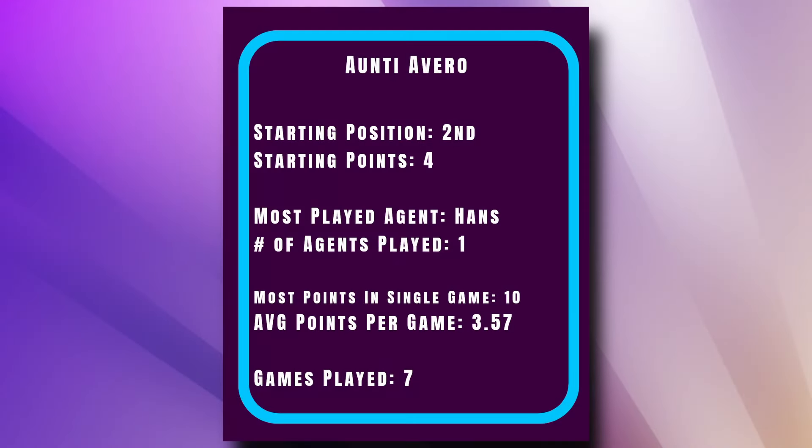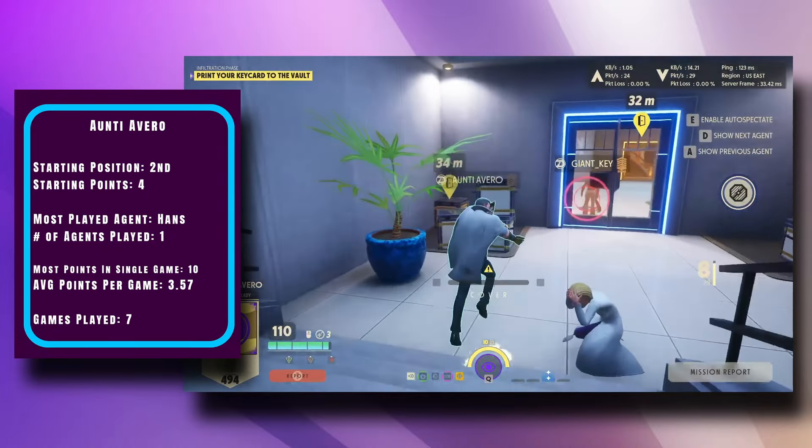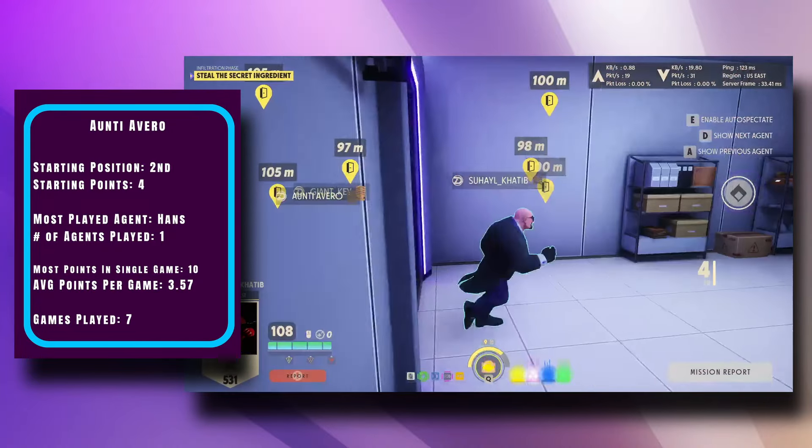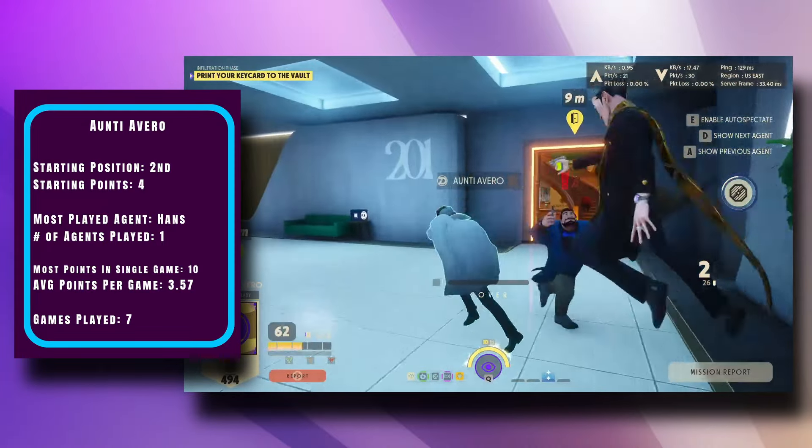In second place, Anti-Avero came out of the gate swinging, claiming a game win and a first in the round in deployment round one. A similar story in winners round — a game win and a second place in the round. We are expecting big things from this agent in the finals, having shown they're more than capable of performing at the top level, and four bonus points is a great place to start.